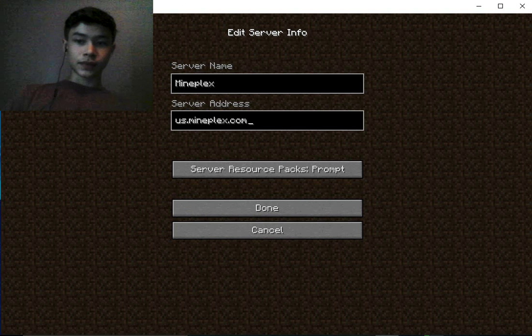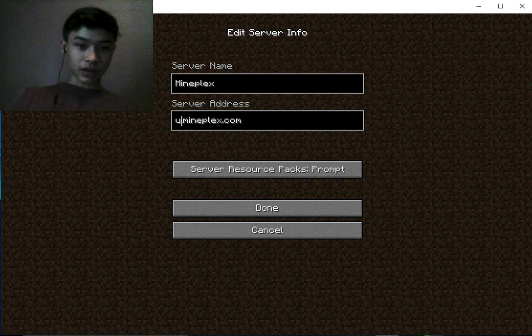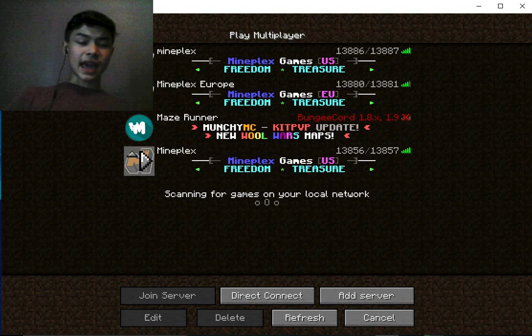If you're anywhere in Europe, instead of US it's EU — so eu.mineplex.com. My computer's messing with me here. I'm in the US so I'm going to use the US address. Click Done, and then you should have the server right there. It'll say pinging for a little bit, and then it's ready.